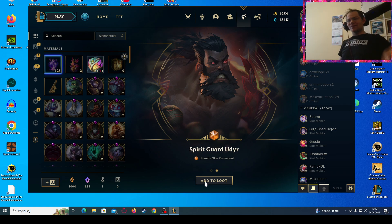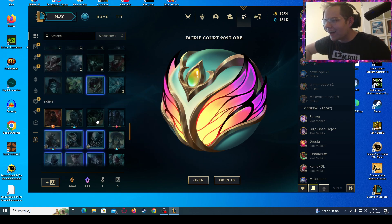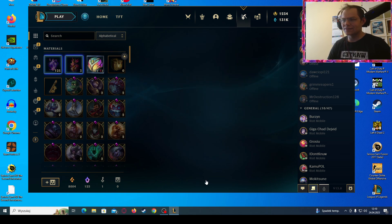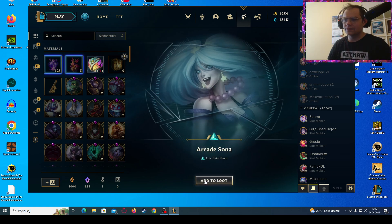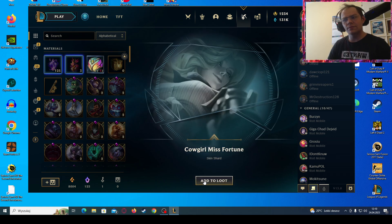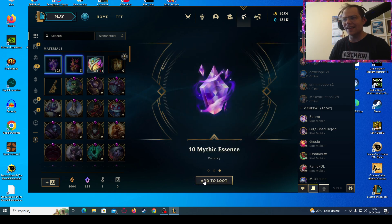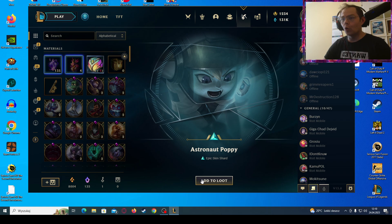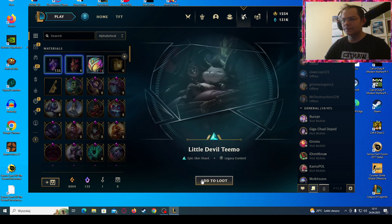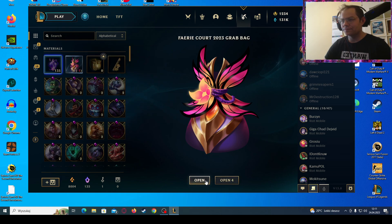Oh, grab bag! Wait, I hate this ultimate skin — I didn't get the Ezreal one. Okay, I'll disenchant it since it's 1600 orange essence. We'll get over 10,000 orange essence in this video. Stinger Akali, Dark Star Jarvan — okay, I'm keeping that. Warden Sion, Miss Fortune — one of the older skins but very nice after rework. Another grab bag — Higher Gun Lucian and ten mythic essence. Four grab bags total! I love the Astronaut skin line — definitely making this Poppy. Dark Star Malphite — I already have that. Little Devil Teemo and Northern Front Swain.